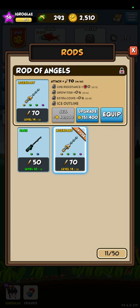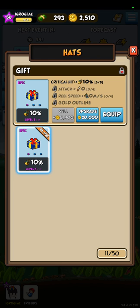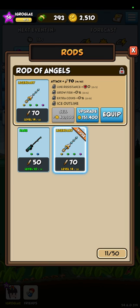These rods can be random. For example, this particular rod has additional parameters like line resistance, grow fish, and extra coins. It's very good for end game because at end game you will want a lot of extra coins to upgrade your equipment, which is very costly. Grow fish will help you get through levels, and line resistance is also good. Almost any rod will do when you just start to play — you just need a lot of attack. It's also nice to get additional attack parameters on different types of gear. For example, even this head item has an additional attack parameter, which is not bad. But you should focus on leveling up only legendary gear, because other gear will be a waste of resources.